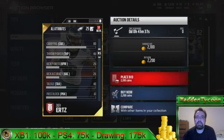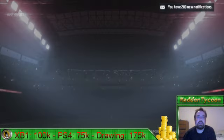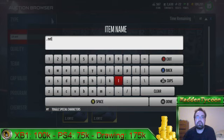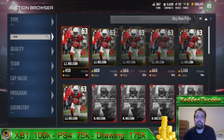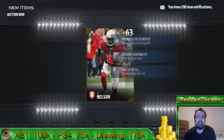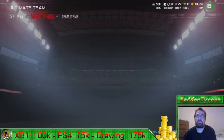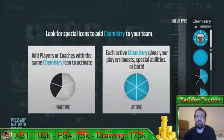There are really good blocking tight ends for Chief, like Zach Ertz is good. We'll pick one up for 2200 just to try him out. There's also some really good speed receivers like JJ Nelson, so we'll go pick one of those up too. This guy's only 500 coins and he'll give you 92 speed with 81 catching. We're going to put these guys in our lineup just to show you that you don't need a big expensive team to do this challenge.